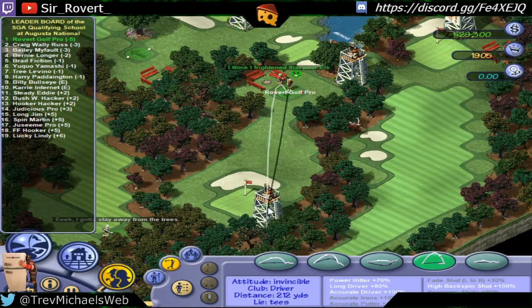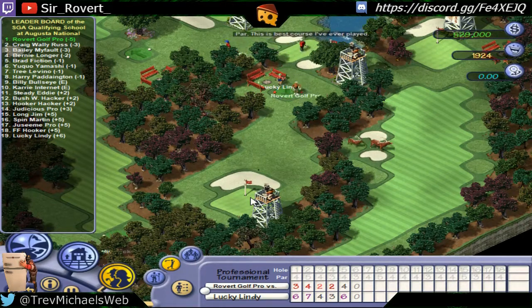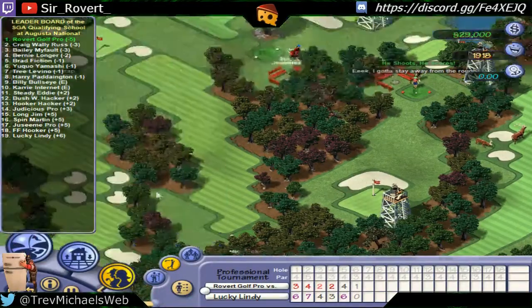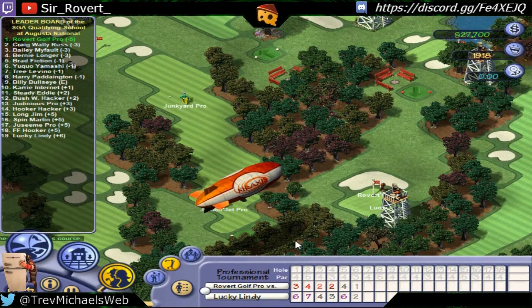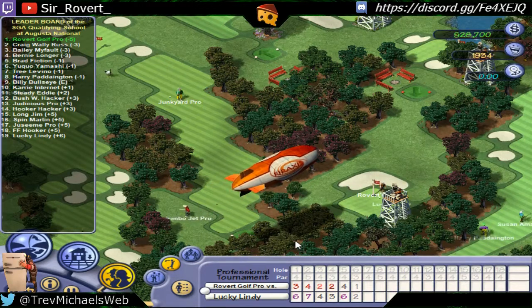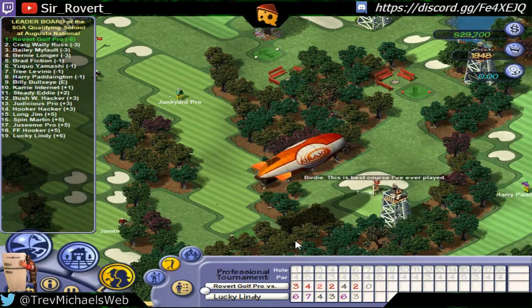Hole number 6, Juniper. There's another short par 3. First shot lands within 4 feet of the hole. And we'll get birdie.